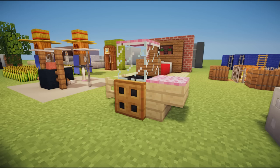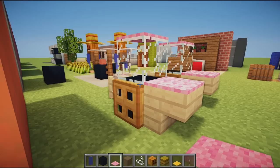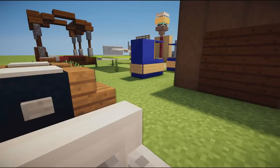Next up we have a candy floss or cotton candy machine — great for a carnival or festival. You grab black concrete, birch stairs on the end, a birch fence on the back, a trap door for wheels, a glass block, and colored pink carpet to represent the cotton candy. Very simple but effective, and I hope all of these give you guys some inspiration.